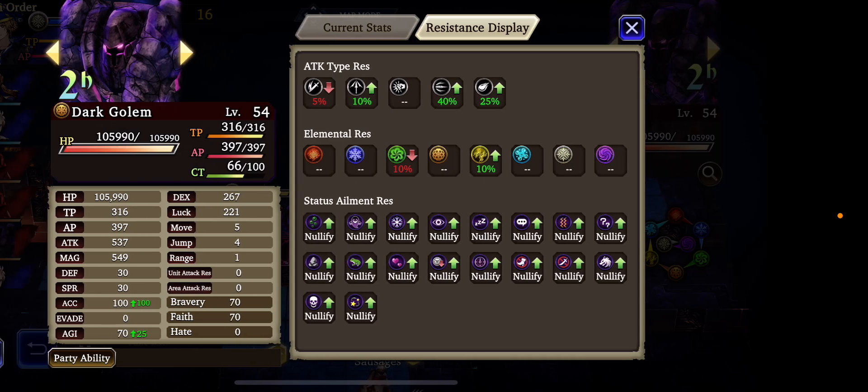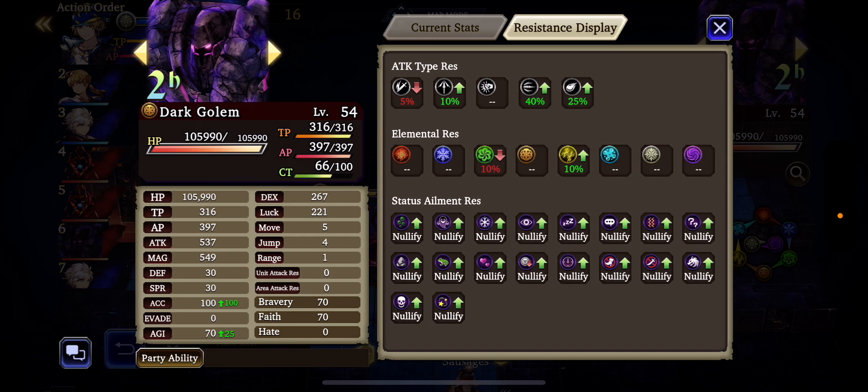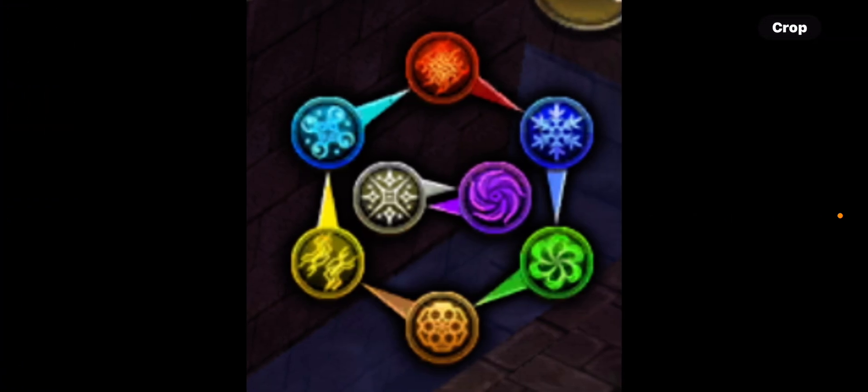Now let's go to this. This is the current raid boss, Dark Golem. You'll notice Dark Golem is Earth Elemental, and if you'll notice here,